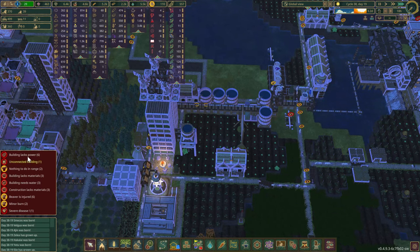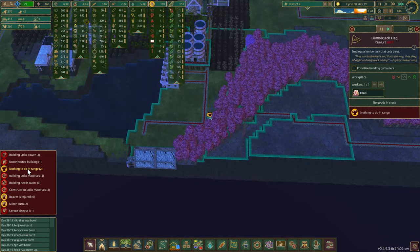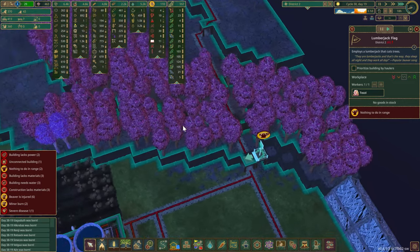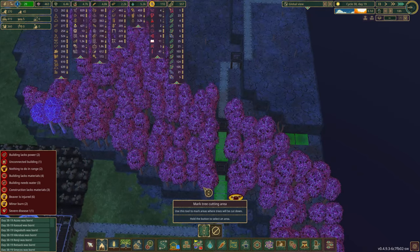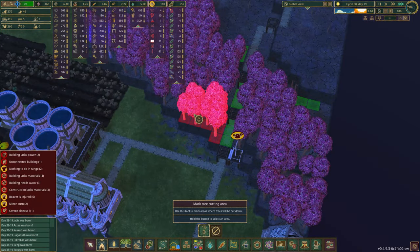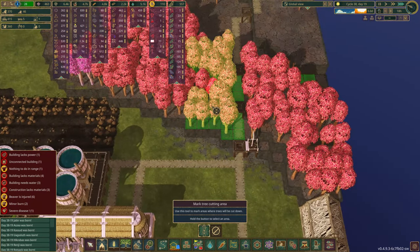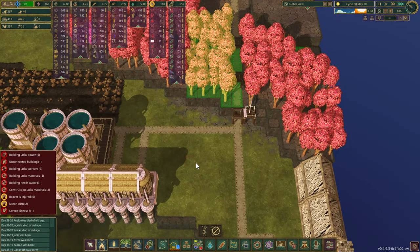Nothing to do in range here — okay, so it's that guy and this lumberjack. Go ahead and just cut down some of these trees over here. Yeah, just cut down that little section.